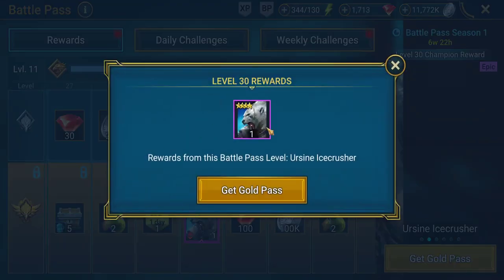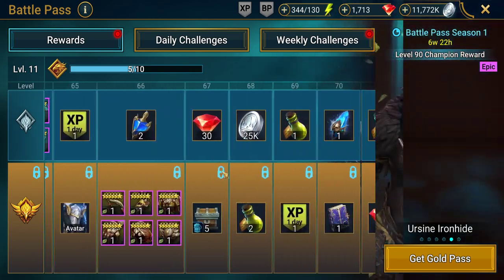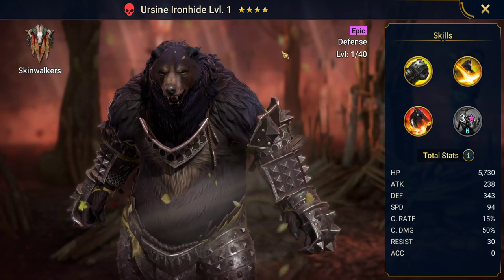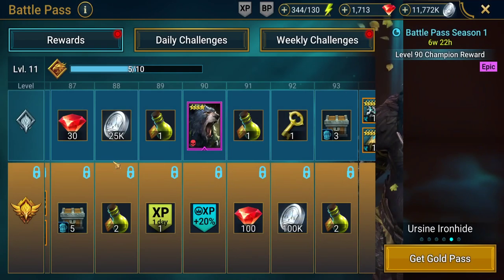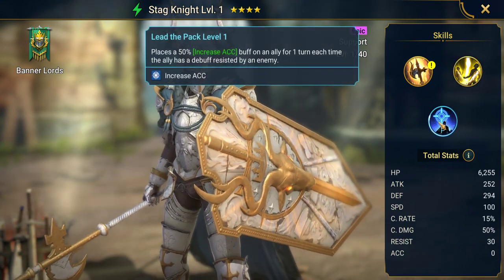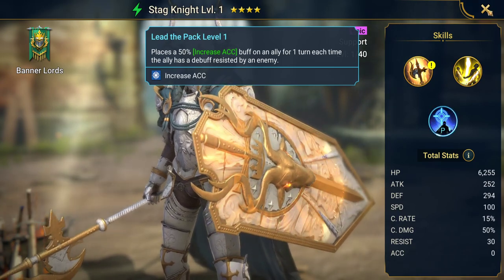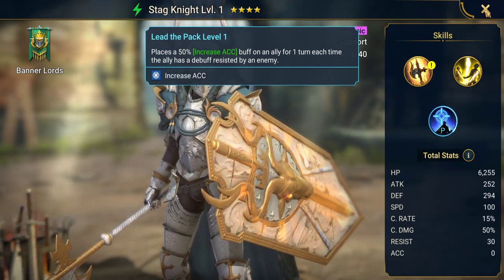There are also some epic champions — one is Ursin Ice Crusher. The other one is on the free line all the way up at level 90, and this is Ursin Ironhide. These two champions also have a little synergy together — the two bears. You also get a third epic champion, which is Stagnite. He has got some good skills and then a passive ability, which is kind of a niche ability — you'll need to build your team around this champion for people who require high accuracy and are always trying to cast debuffs.